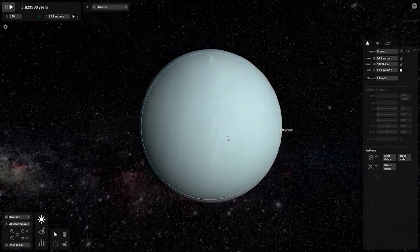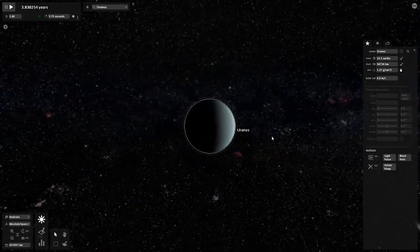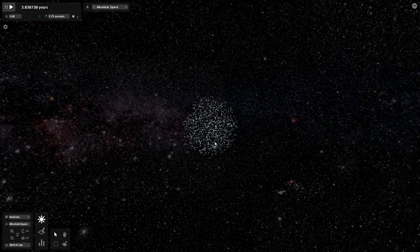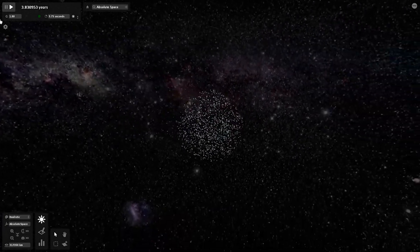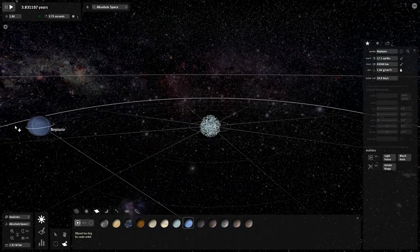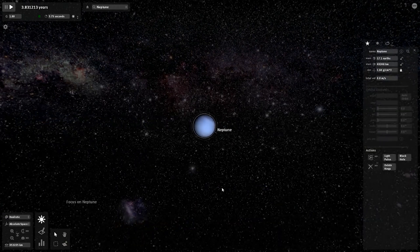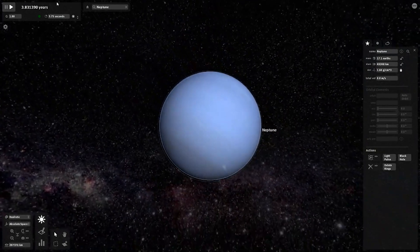There's an option to delete rings or 'turn into dust' — let's try that. It just pops the planet into particles — cool! Moving on to Neptune. Placing it away from all those particles — fingers crossed there's a dark spot. I can see what looks like a scooter spot. Does it have the dark spot? Yes — there it is!